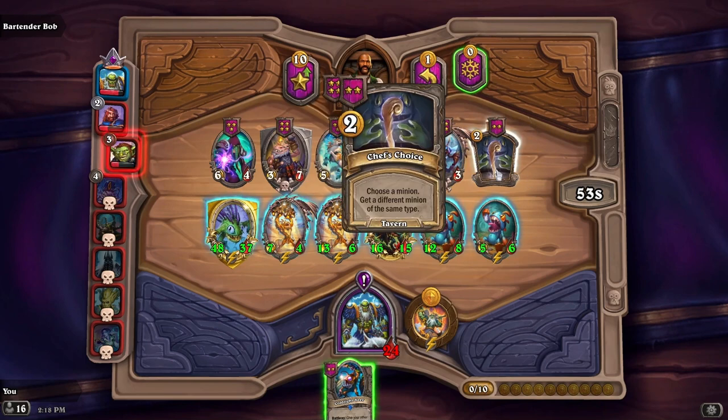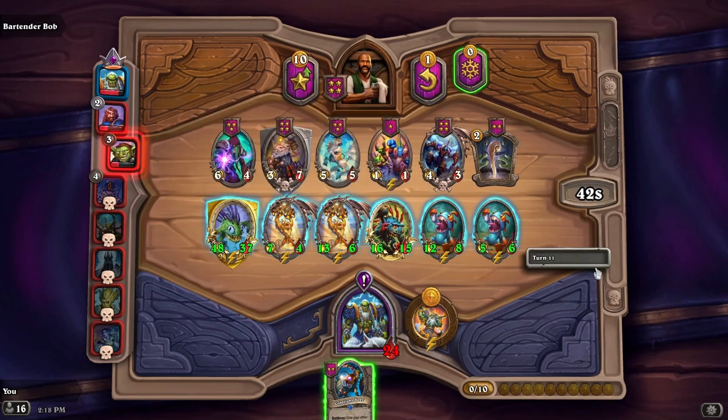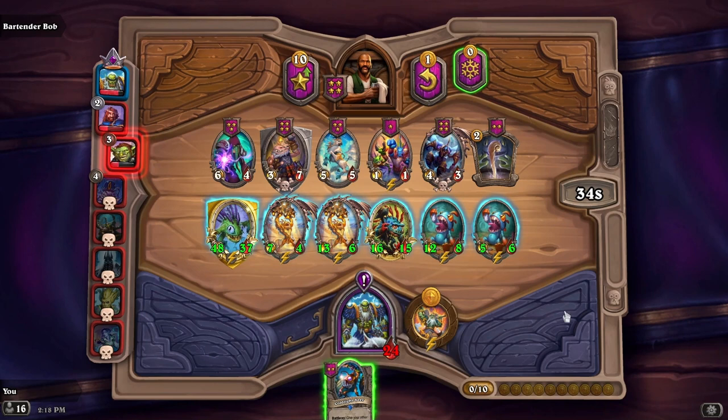Chef's Choice: choose a minion, get a different minion of the same type. Oh, is that Cookie from Dead Mines? Kind of looks like Cookie. I don't know guys, do you think we're gonna go the distance? I'm not sure.